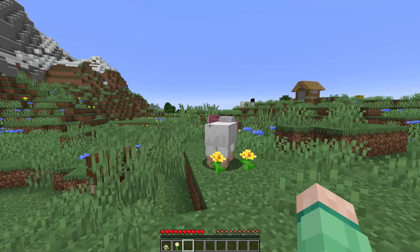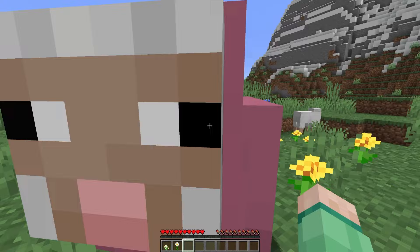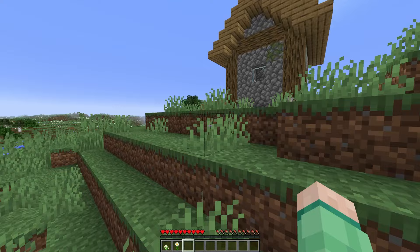Let's start off by just prancing over to that pig sheep. Hello, you're so cute! Oh my goodness. I'm gonna name you Dandy. I don't know that I've ever seen a naturally spawned pink sheep before.